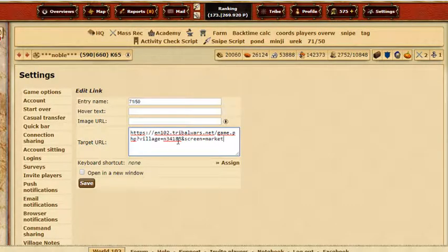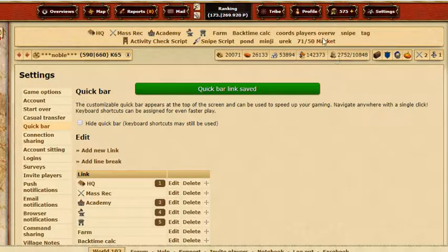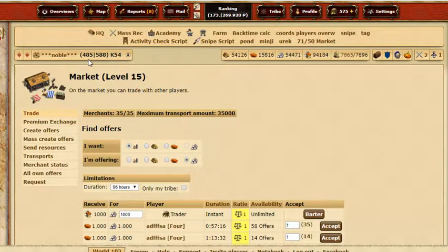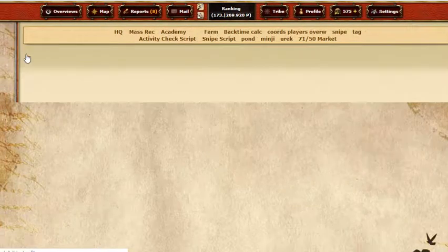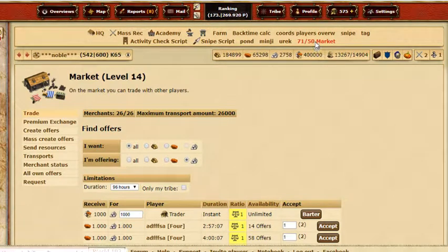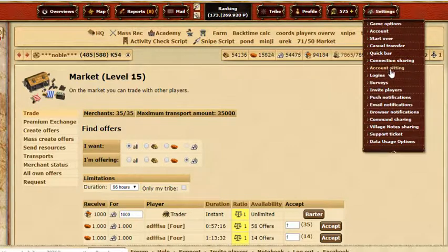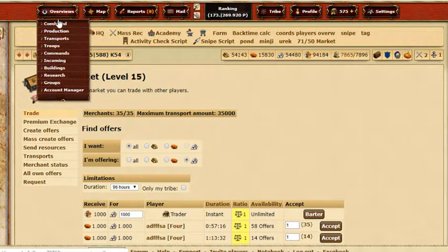I'm playing around with it and trying a different format for the market link. There are some improvements — it jumps to a village, but it's still the one I copied the link from rather than my current village. That's tricky, and there may be some kind of general market URL I haven't found yet.